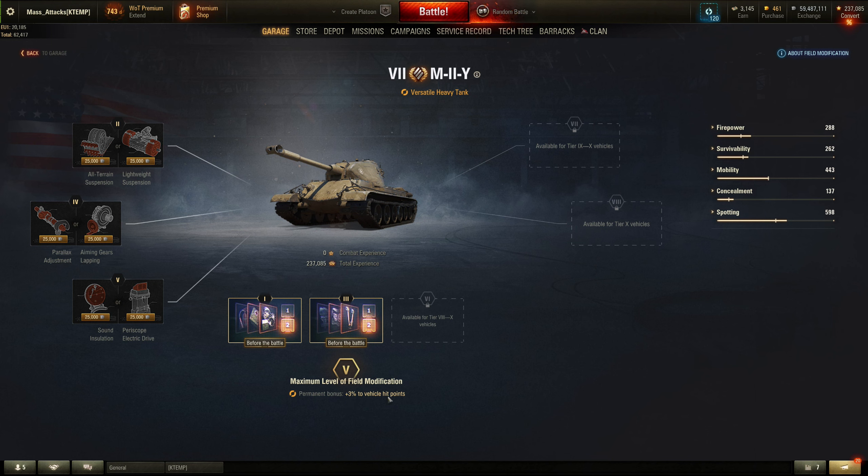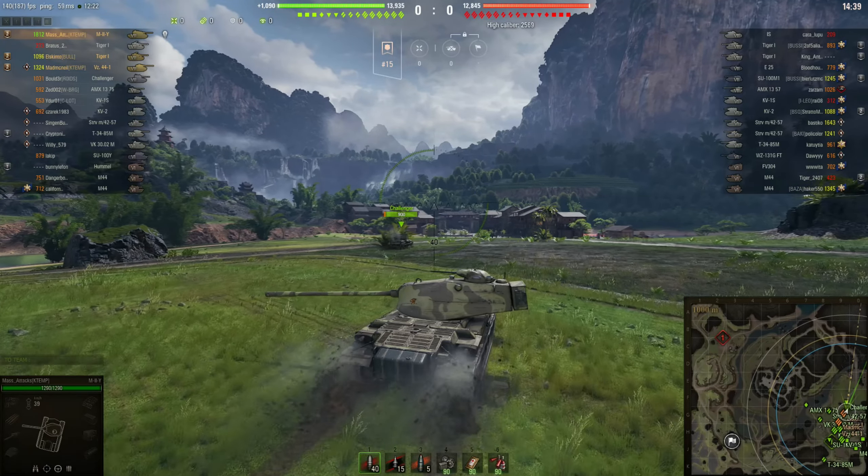My crew on this tank aren't too bad — all under the third skill. The equipment I'm using in the special survivability slot is vents, then I've got a gun rammer and a vertical stabilizer. On field modifications I have maxed this out, so I get a permanent bonus of plus three percent to vehicle hit points. I haven't fiddled with any other modifications.